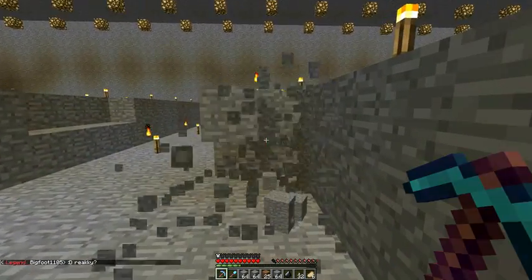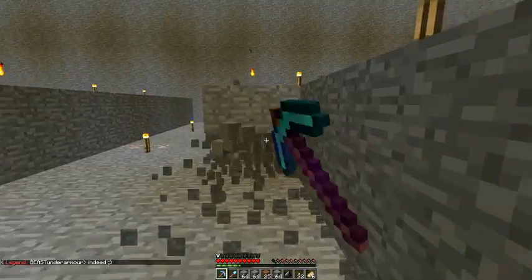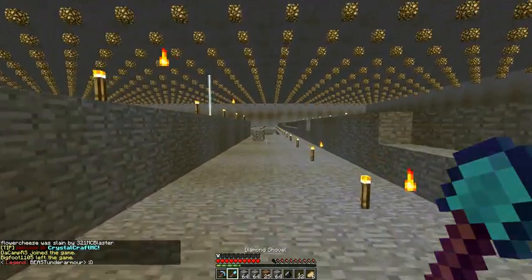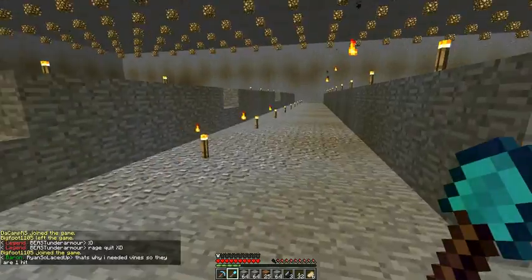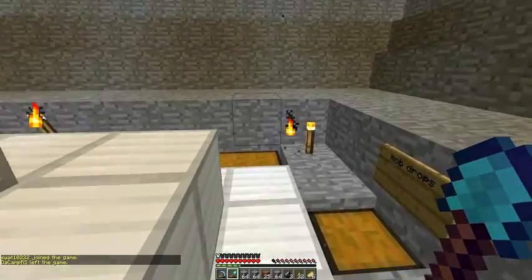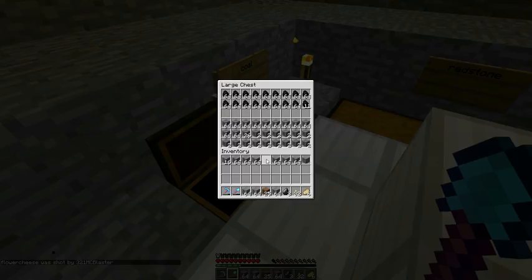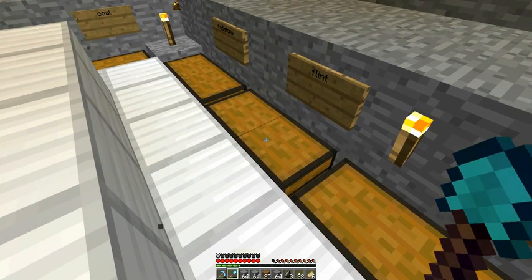Maybe if I just do little bits at a time and make sure the blocks fall on the ground, that'll be a little bit better. This is definitely going to be our project for the next several days. The old headquarters took us only eight days to dig out, but we also had staff help and no diamond tools — we used Efficiency 1 iron picks to get most of our stuff done. Huge dig outs like this you would think would take weeks to do.